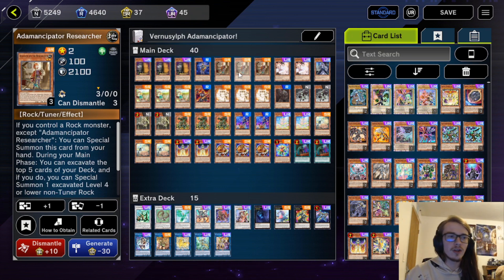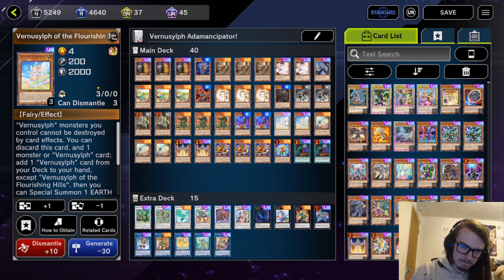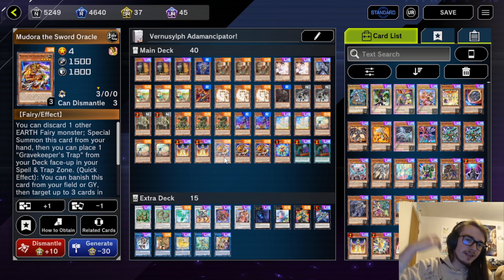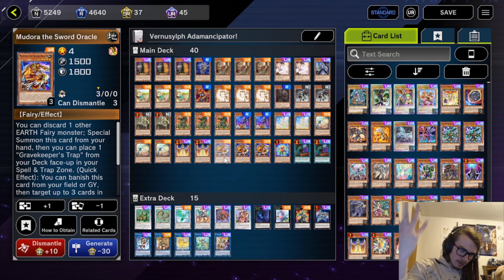The Adamantcipators are still very useful. Researcher, Seeker, and Analyzer are all very strong, so having them is still nice. On top of that, we can also play the Shufflers to add additional Earths, as well as Fairies, as well as Shufflers.